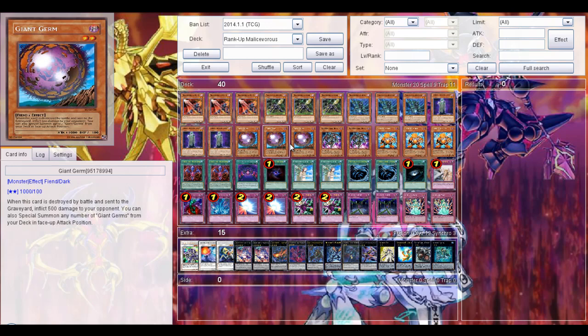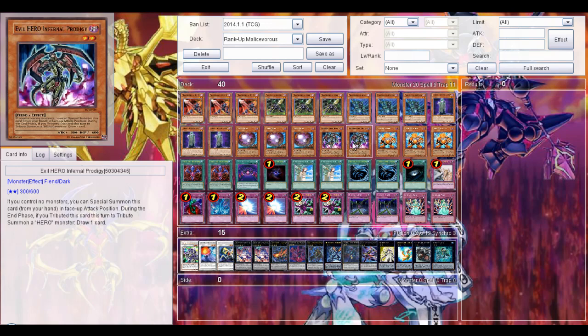Then 3 Chant Cherm, because it's a Level 2 Dark Fian. When it destroys a monster by battle and inflicts damage, you can also special summon any number of Chant Cherm from your deck in face-up attack position. Really good.